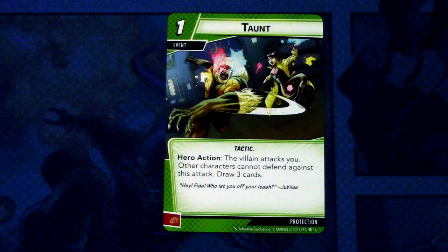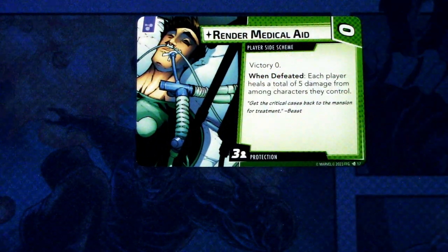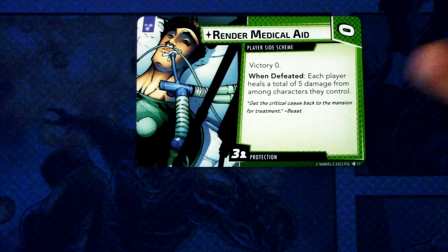Then we have Taunt — three copies. It's a one cost event, tactic trait. Hero action: the villain attacks you, other characters cannot defend against this attack, and you draw three cards. It can be committed as a physical resource — a good card enabling more card draw. Next we have a player side scheme: Render Medical Aid, zero cost, victory zero. When defeated, each player heals a total of five damage from among characters they control. It comes into play with three threat per player and can be committed as a mental resource — three thwarting for five healing is quite good.